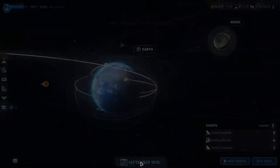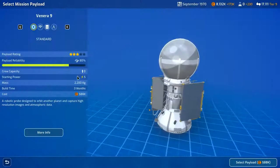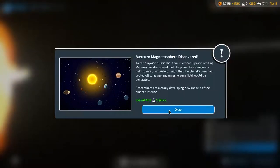Critical failure — vehicle is destroyed. That is stupid. It's okay, I've got tons of money. Venus orbit — plan mission, build payload, go, let's keep going. Gained 400 science, Mercury magnetosphere discovered.